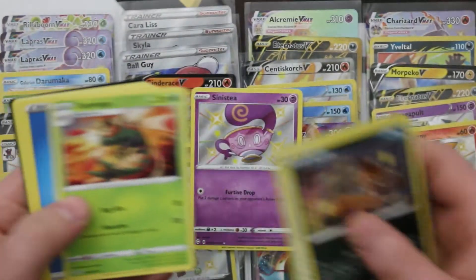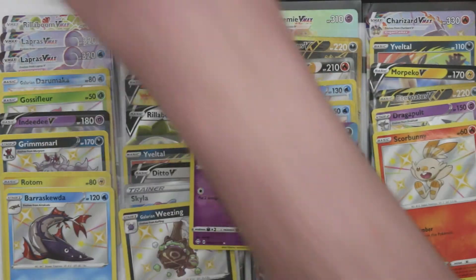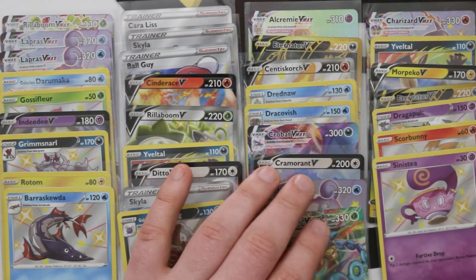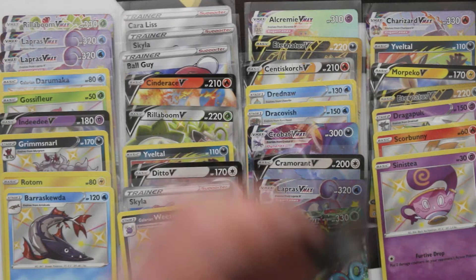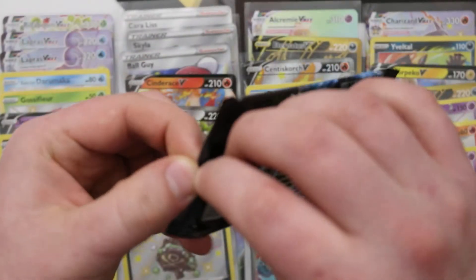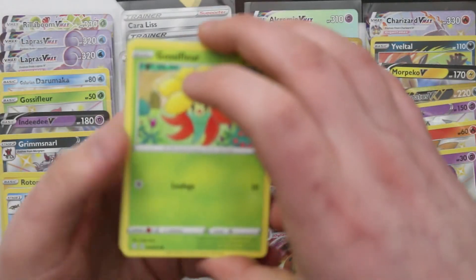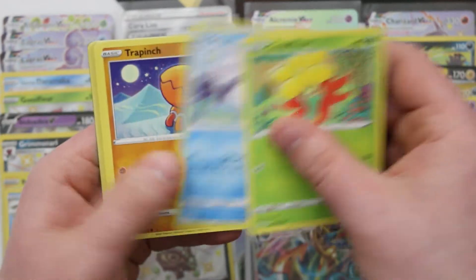It's another Shiny Volt card — Sinistea! That's really cute. I kind of regret not getting that tea set. That was a very expensive tea set that only came with like one cup. I think just five holos will get us there.